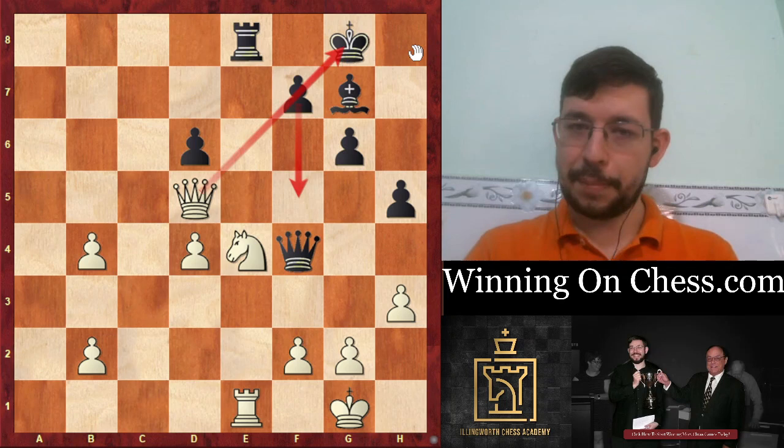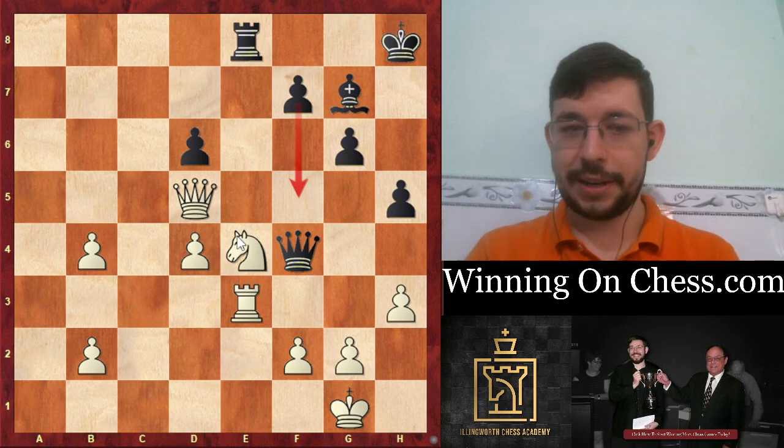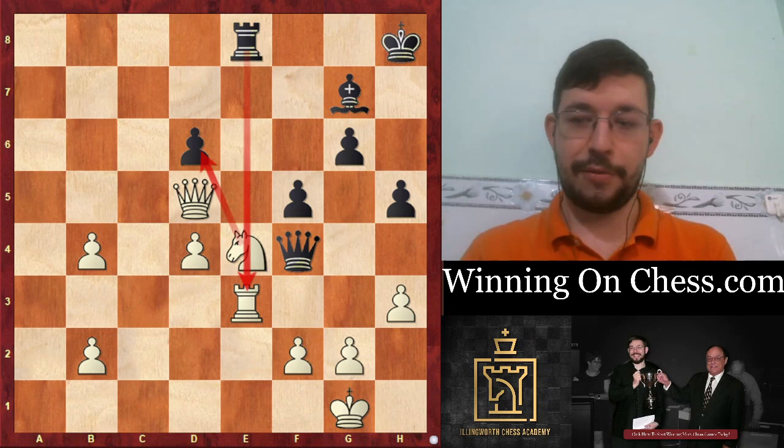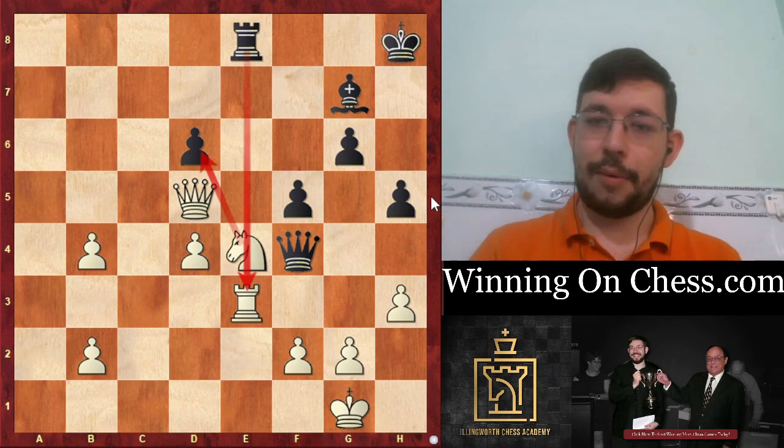Black played King H8, and White just played Rook E3, just making sure that F5 is going to lose its sting - we can just take on D6 and Black has nothing. F5 was actually the move played in the game, and it turns out Knight D6 would be a mistake because of Rook takes E3. So if you saw that, you improved on a Grandmaster - congratulations, put that on your gravestone after you die.